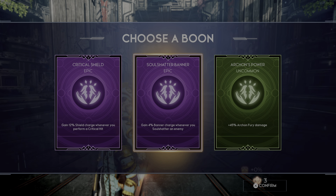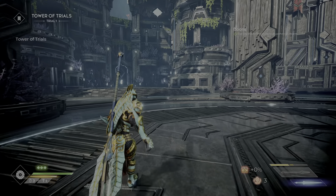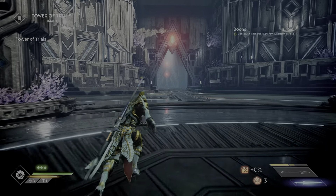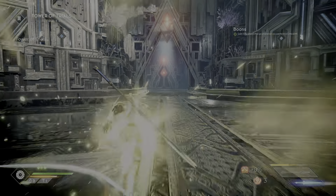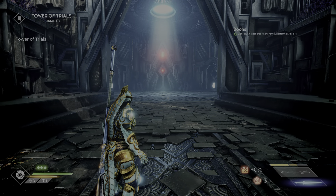Gain 12% shield charge whenever you perform a critical hit - 20% chance, seems worth it. Gain 12% banner charge whenever you soul shatter an enemy - I don't know where soul shatter is. I'll go with this one, limited knowledge. I have no idea if that's the way to go.